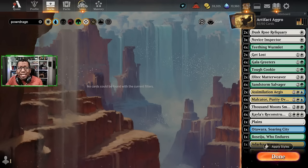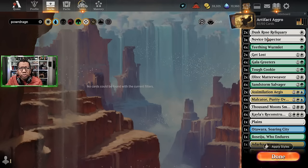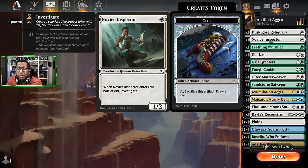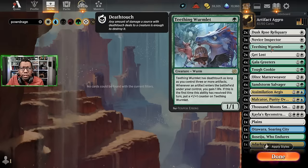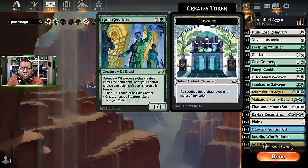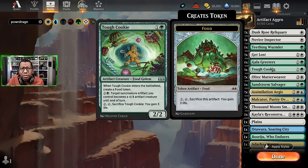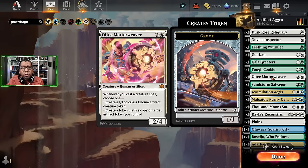We have got two Dusk Rose Reliquary — we're going to be making a lot of artifacts, this is a way to deal with some creatures. Novice Inspector getting us a Clue. We have Teething Wormlet because we should be able to make artifacts just about every turn. Get Lost for some extra removal. Gala Greeders for some more of those artifacts. Tough Cookie technically being two artifacts and also producing Food, which can help.